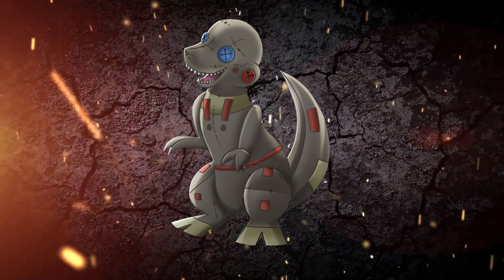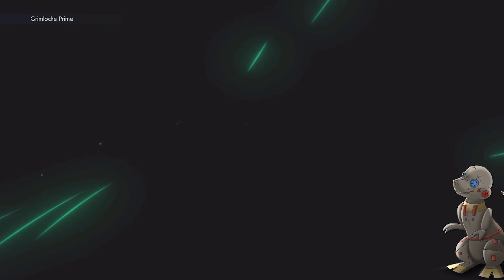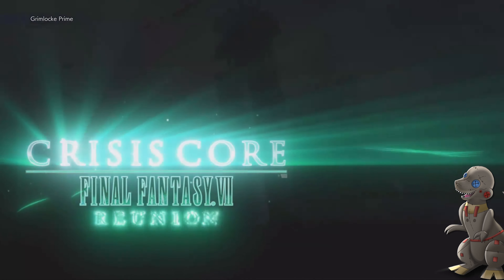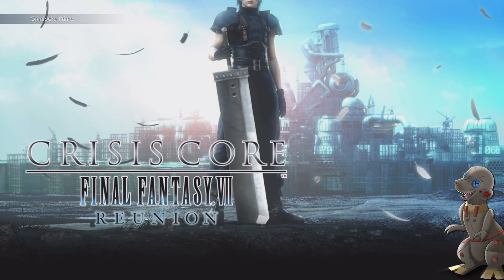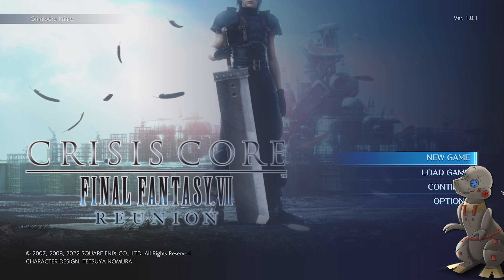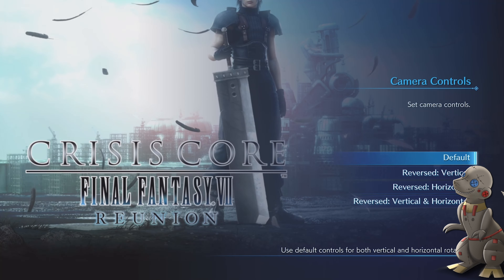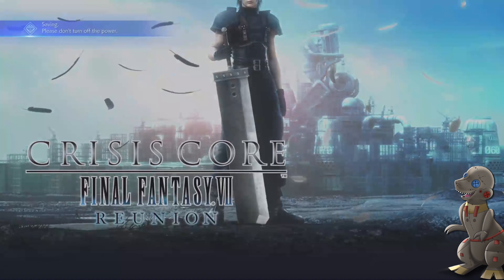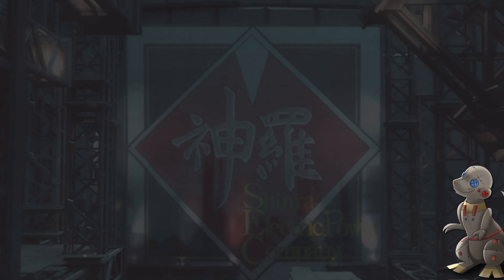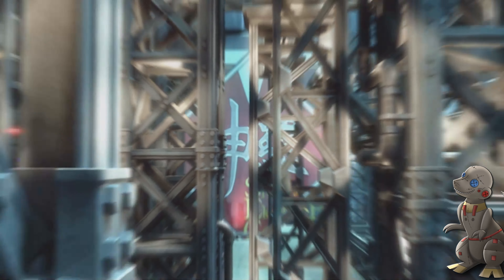What's up guys, it's your Dino. We're back again with another comparison video, and this one is for Final Fantasy 7's Crisis Core Reunion, that just recently dropped on Tuesday of this week. As of recording, it's the 13th. It is a very good game, available on Xbox, PlayStation, Switch, and PC. For the purpose of this comparison video, we'll be starting off with the Xbox version.